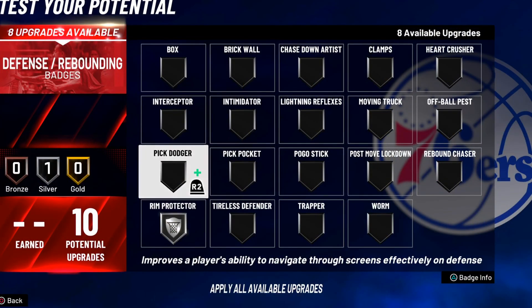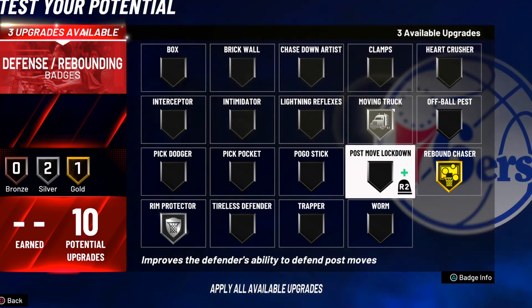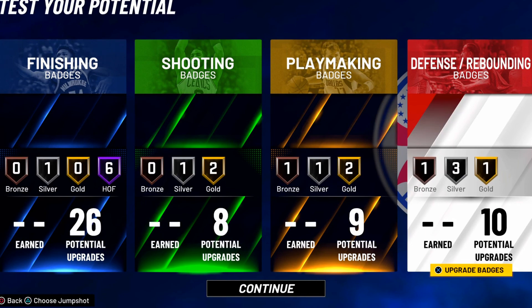My protector — silver or gold, it doesn't matter. You're good on gold or silver if you're playing the 1s or 2s court. This build is strictly for twos and 1v1 court — this is not a 3v3 court build.